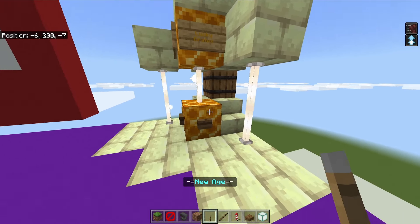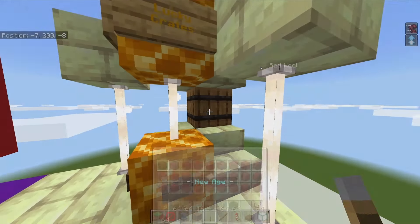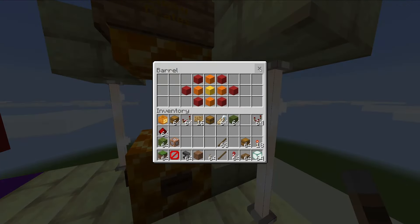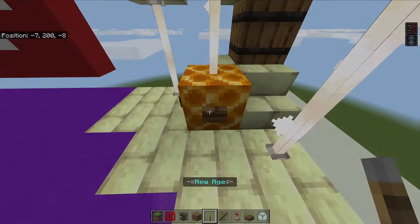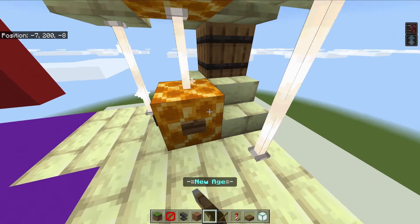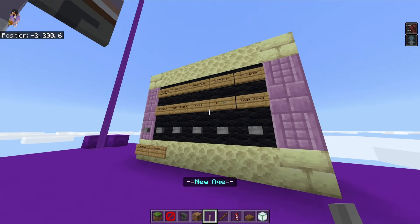Over here we got lucky crates - it's basically just a lottery system, you don't have to pay anything. It works by spawning and copying those barrels, and you have like a one-in-six chance to win. I won! And over here once again our games: kit PvP, master builders not started, New Knight almost done, parkour, hunger games.